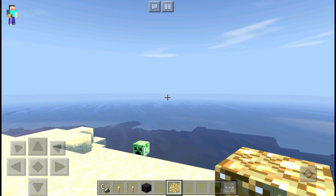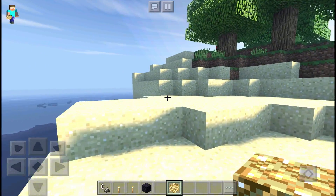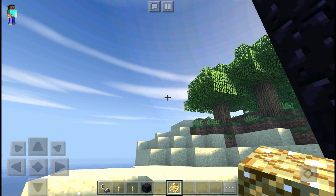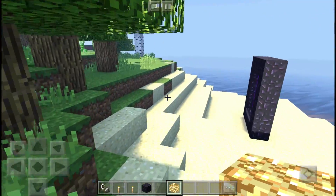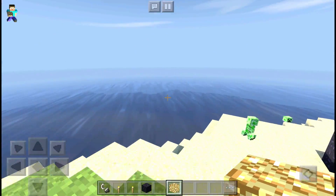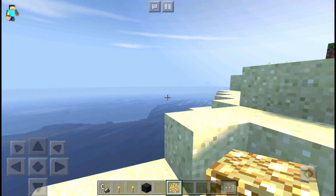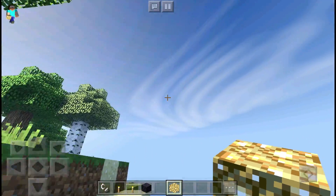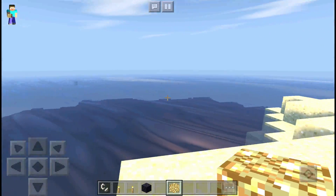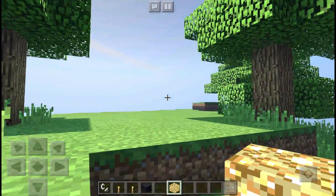Alright guys, coming up at number four we have the Creeper Shaders for MCPE. This is probably one of the better shaders for MCPE. This is an older version of the Creeper Shader, so just keep that in mind. In my opinion this one actually looks a little bit better. The only thing is the sky actually looks better in the newer one. I'll leave a link in the description below to download both the older and newer version. The newer version you may have to pay for - the only thing you won't get in the free version is the water. You guys can see this is how the shader looks - pretty cool stuff, overall pretty nice.